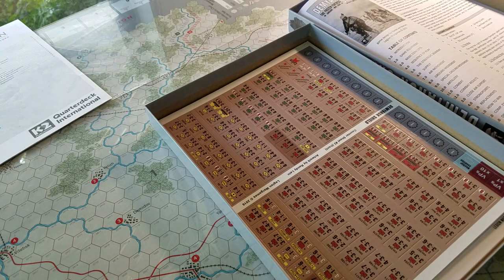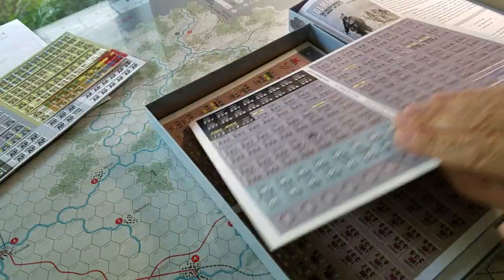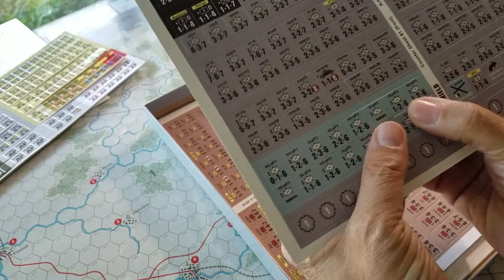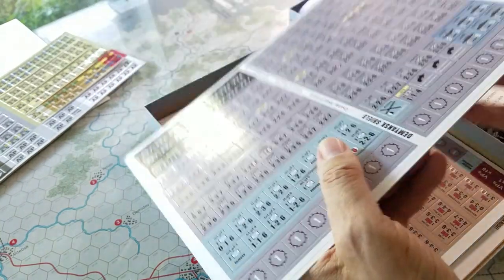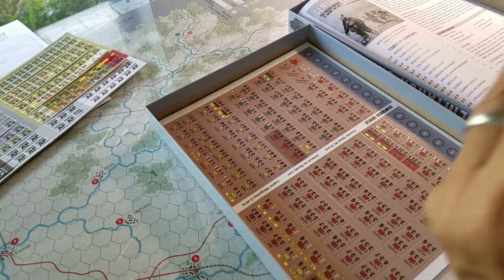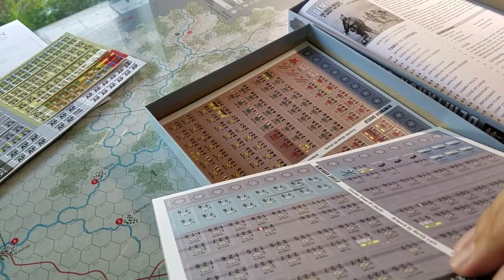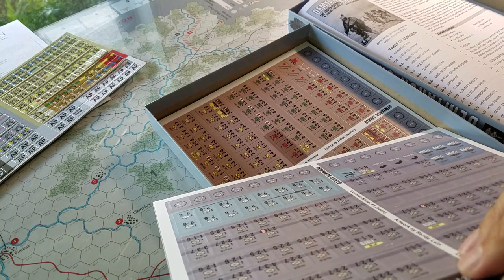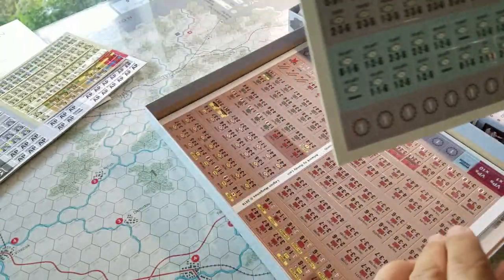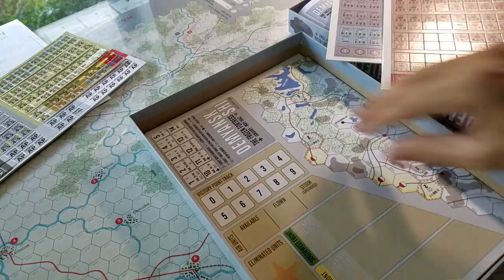The counters are about the same thickness as Revolution Games — probably a little bit thicker, actually. But these are not the typical counters that would come from Legion Games; they're a little differently done. They're printed differently — maybe they changed their printer. I like the size of the counters though: nice five-eighths size.